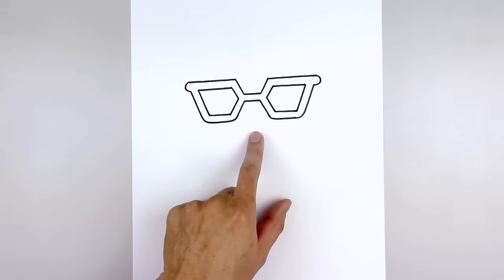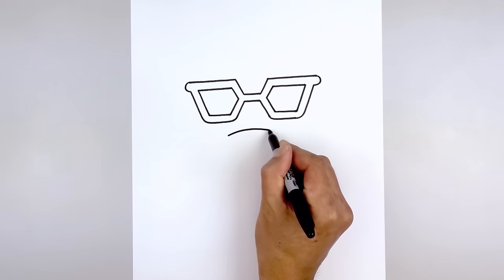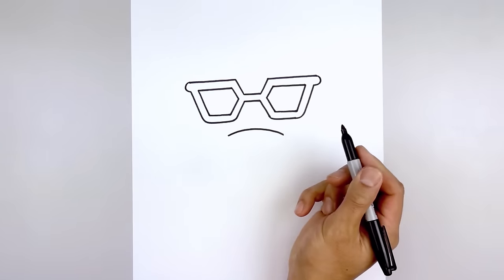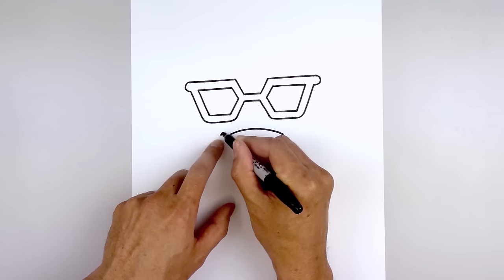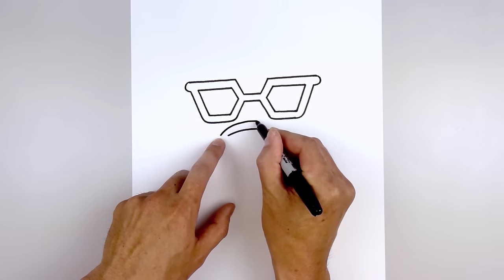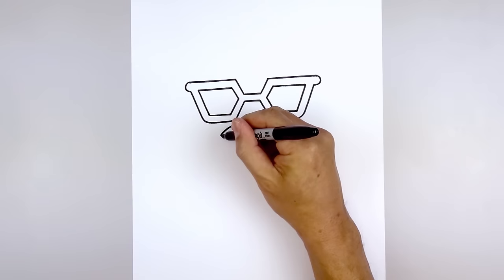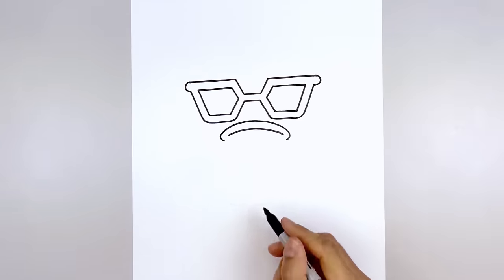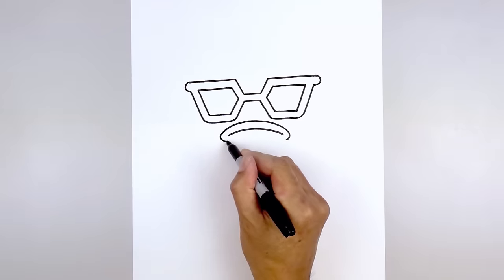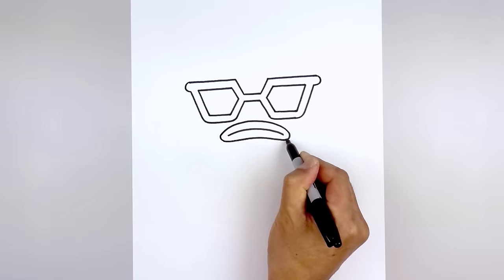Now we're going to move down and draw the center seam of the mouth. Starting over on the left side, we're going to draw a curve going up and then back down on the right side. Now we're going to draw on the outer lip. Starting on the left side, start by curving up and pull that down on the right. Let's round out the corners of the mouth. I'm just going to round this out and pull that back in.